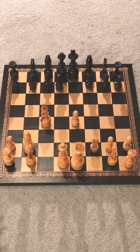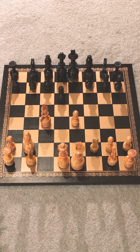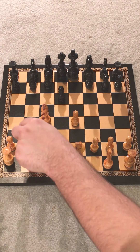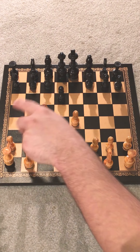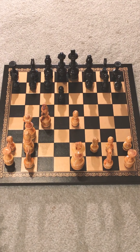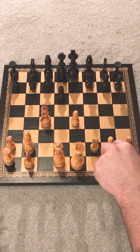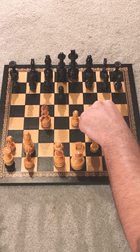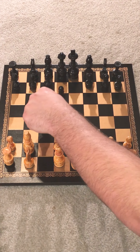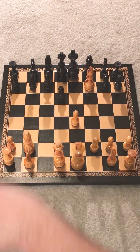The most successful move black has from this point is pawn to d6, in which case you can either move the knight out or you can move your queen up. Either move has a 60% success rate for white. Generally I like to play the knight move, but sometimes it makes an interesting game to take this pawn here.